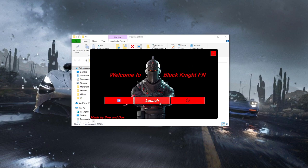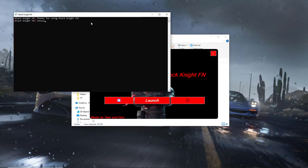Now just click on the launch button. You just want to make sure that you have Fortnite installed on your computer before you click on the launch button, so just make sure you have that, and then you can just launch up Black Knight FN. Now you're just going to wait for it to load and get you into the game.